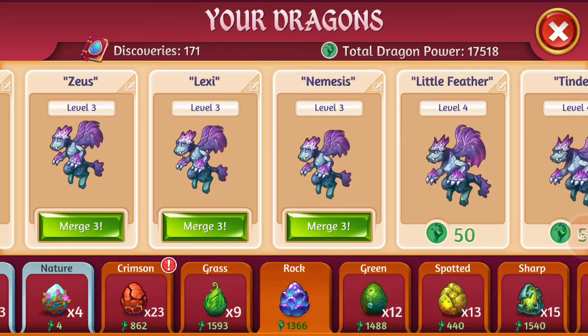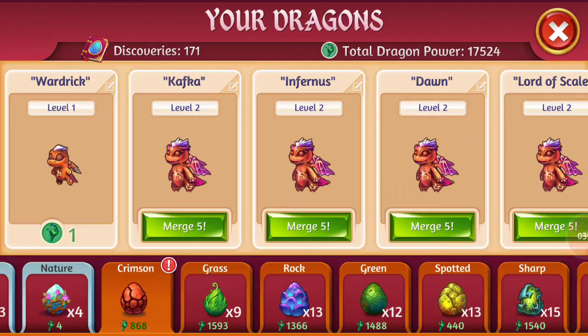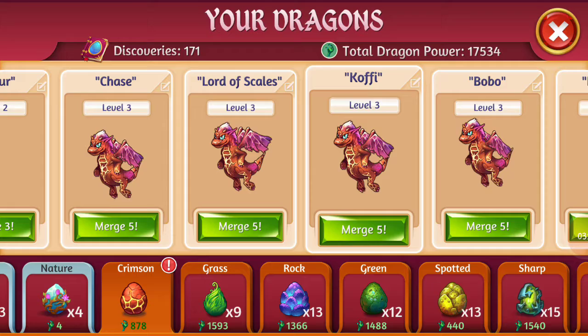We can merge five of those leveled ones and merge five of those leveled twos. Merging five of the leveled ones — we have five more of those leveled ones. And of course five of those leveled twos. And we can merge five of these level threes. This is one of my quests right now — to merge level three dragons, so this will count towards that as well. Awesome.